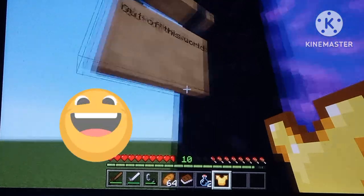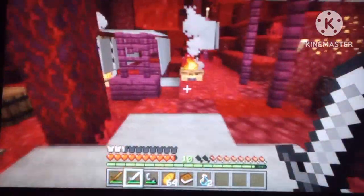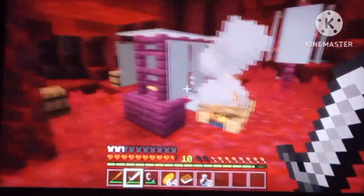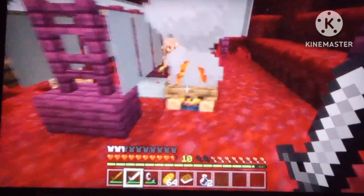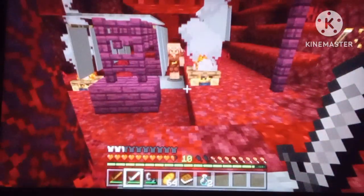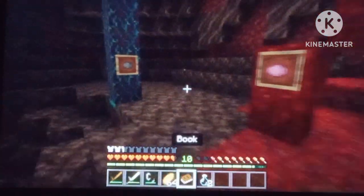Now we're going into the Nether. Piglin camps — piglins kind of just appear out of nowhere and don't settle anywhere. They should be able to mine in little mines and have little tents. Also, I think they shouldn't trade with you if you've trapped them — villagers too. They should be free to trade on their own terms.